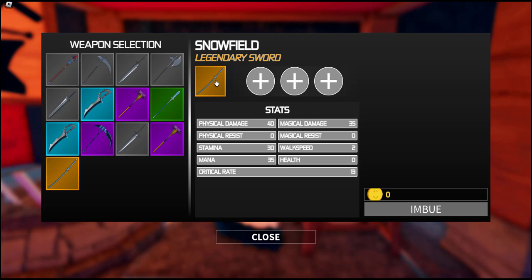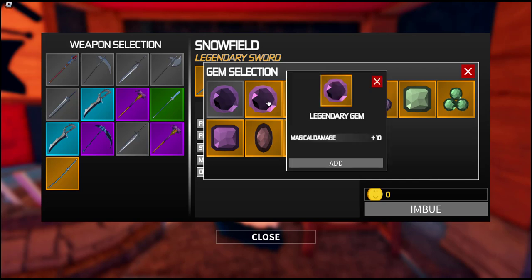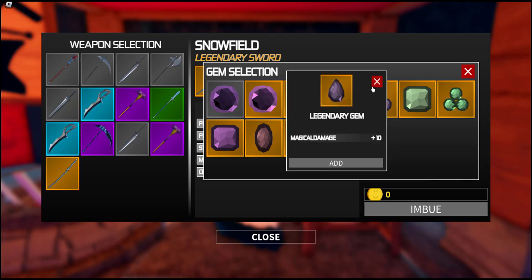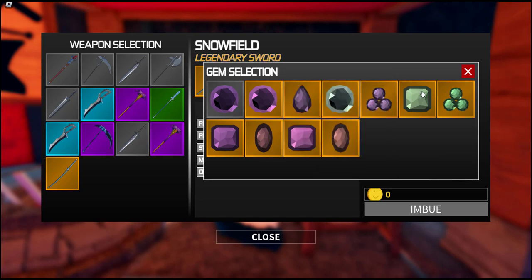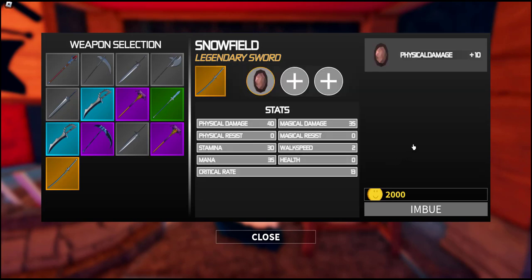I like katanas, that's my favorite. Let's see what we've got here. We've got legendary crystals. Most of these are magic damage — what in the world? Magic damage. Ah, physical damage plus 10. Let's add that one.